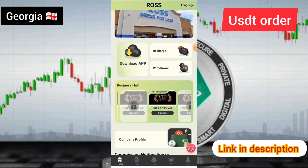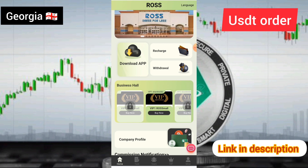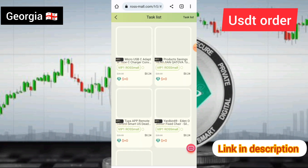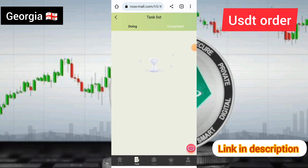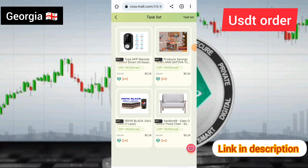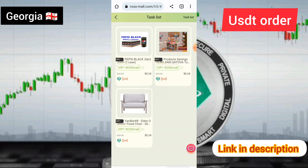My VIP 1 has been activated. I will show you how to complete simple tasks today. You need to click on the buy now option, complete a few tasks, and click on the submit option — that is the simple process for completing tasks.